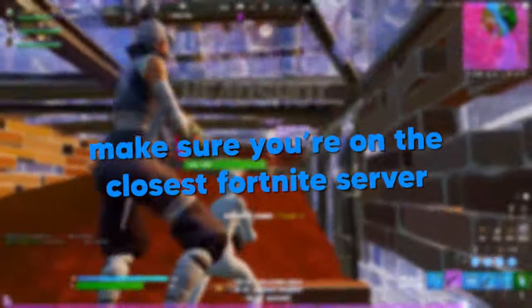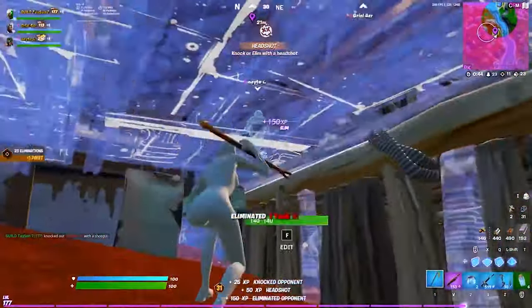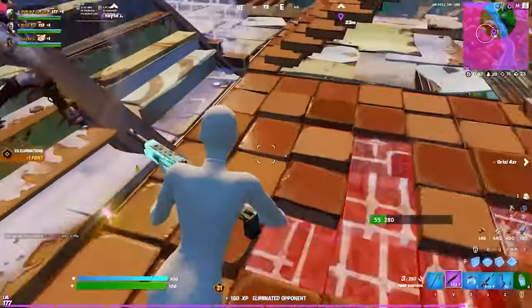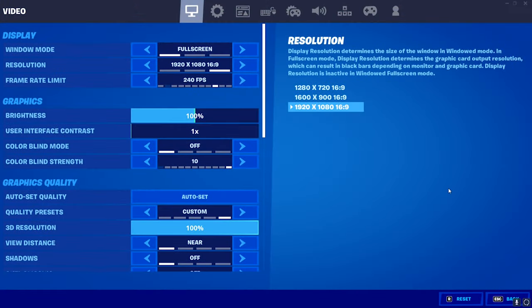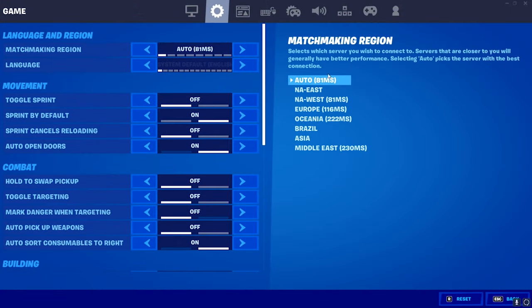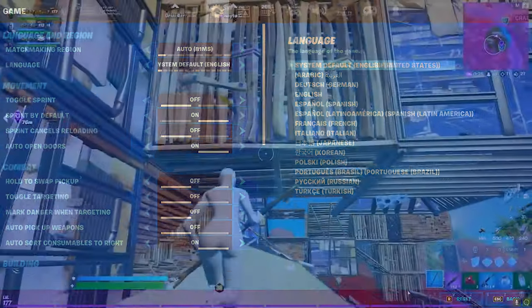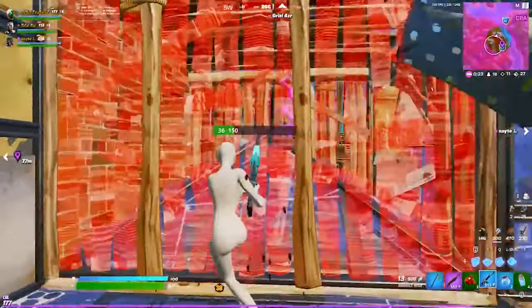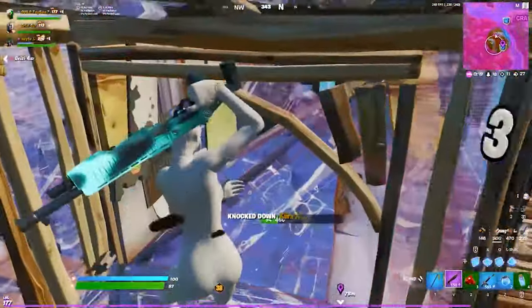Another very quick tip is to make sure you're on the Fortnite server that's closest to your location. For some reason, a lot of players actually connect to the wrong server entirely, which raises their ping by quite a notable amount. To check, all you've got to do is head into your settings in Fortnite and make sure the matchmaking region is set to the one closest to you, or if you don't know which one is closest, just set it to auto and the game will do it for you. It seems obvious, but a surprisingly large amount of people use the wrong region, so it's worth checking just to be sure.